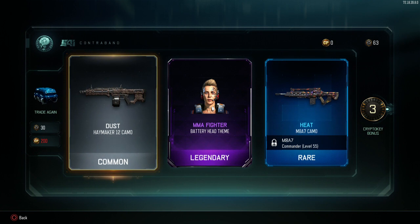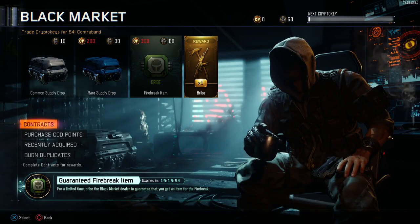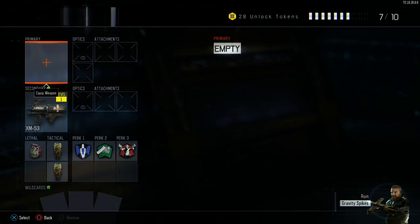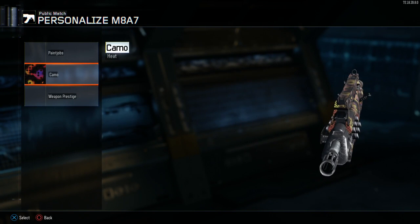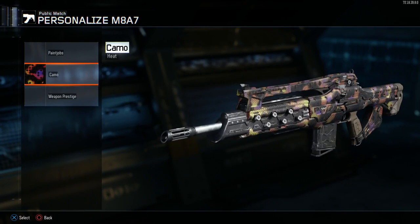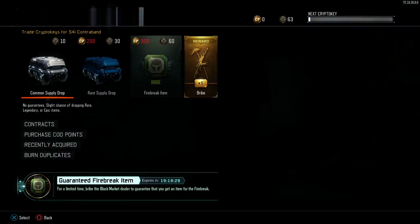MMA Fighter for Battery - that looks pretty nice. That camo Heat - I don't know if it's new or old, but let's go look at that real quick. It kind of looks pretty sick. I like that a lot, that looks pretty awesome. Only thing is I don't use this gun that much.